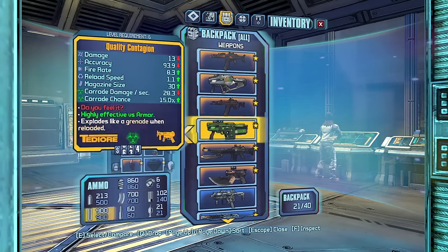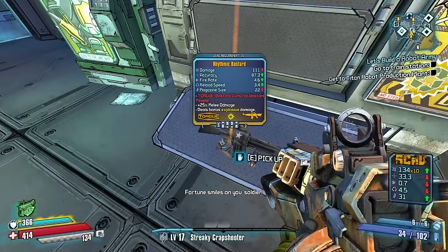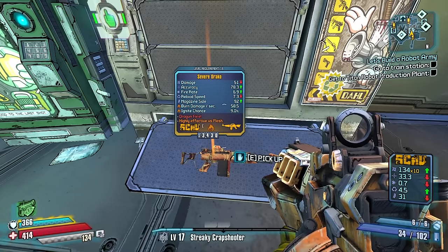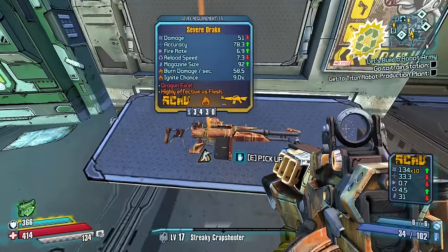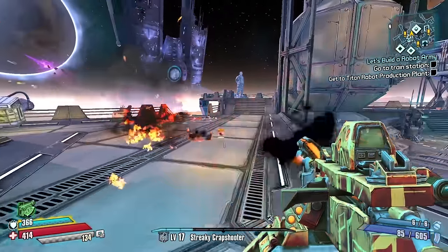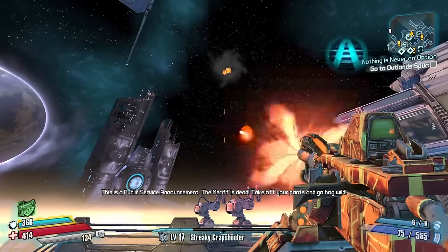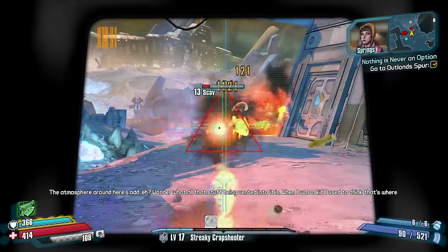Let's go for the Draco. We got two of these — it's got to be a legendary, a purple, and a blue, all of the same weapon type. We rolled it again. All right, try again. The Draco — dragon fire, just like the old one. Now it's spelled with a K, not C, at the end of the name because it's Scav and Scav spells stuff differently.